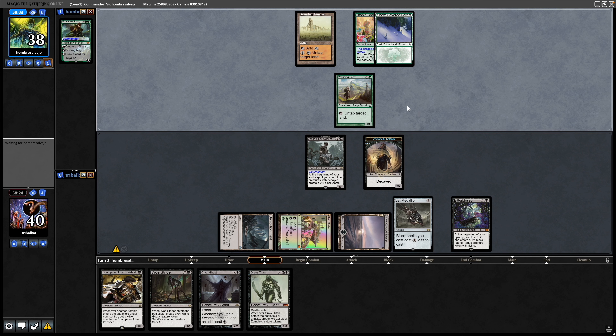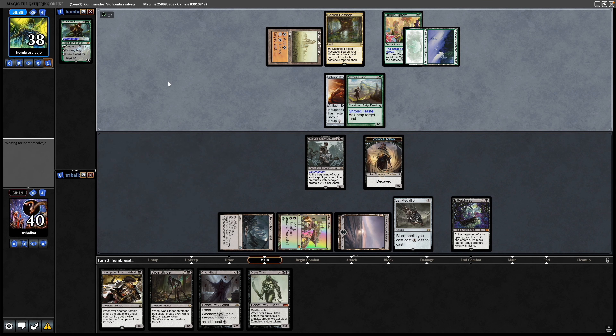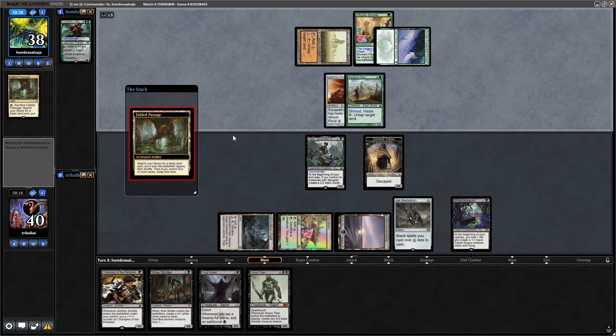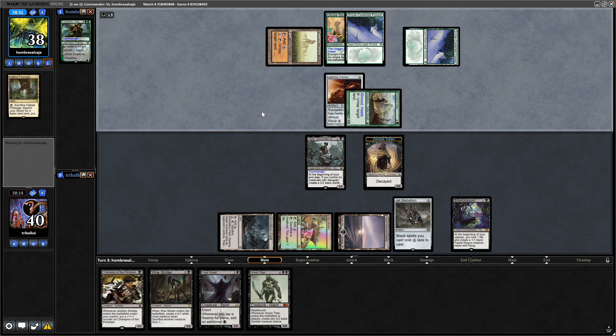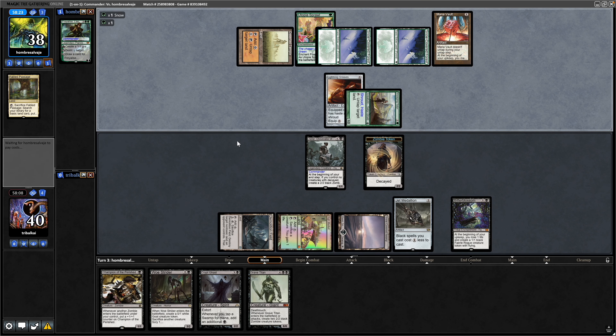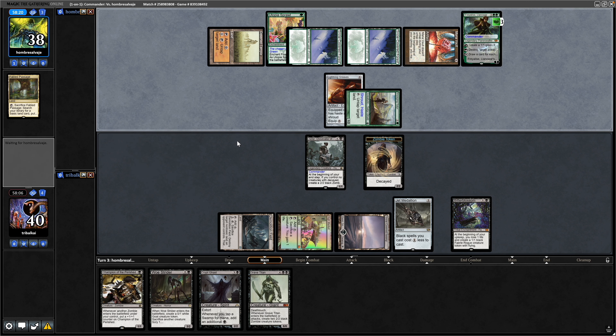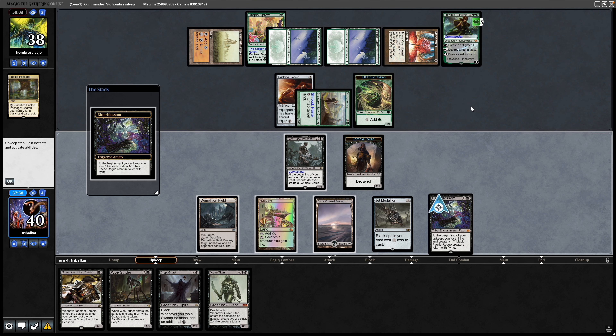They've got a land that taps for two colors and Voyaging Satyr can untap that. Going for a Lightning Greaves, setting themselves up with mana floating. Throwing out a Fabled Passage that comes in tapped, but they can still untap the two-mana land. Three mana available and that takes them into a Mana Vault — looks like they're slamming down their commander. There's Freyalise, Llanowar's Fury, creating an elf token. We want to get at Freyalise with a lot of damage as soon as possible, but against all these druids I don't see it happening.